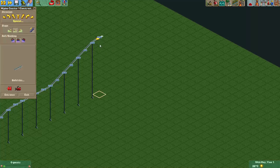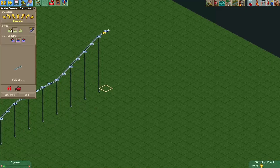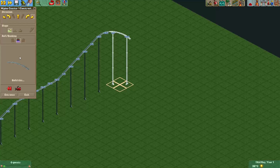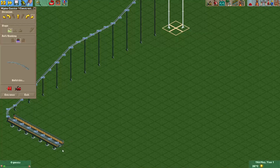I'm just going to make a layout with some helixes and maybe also a curved drop, because that's also something these coasters can do. I'll just quickly make a layout that goes back to the station.